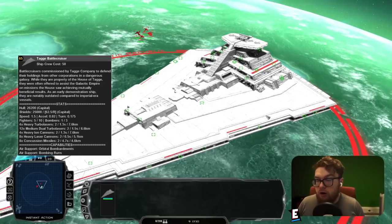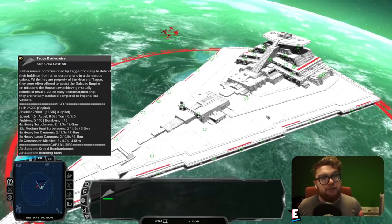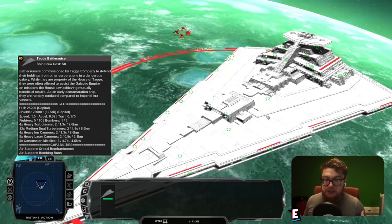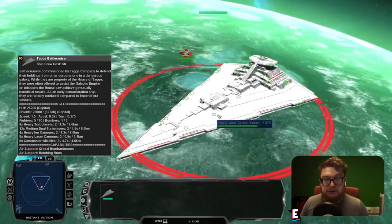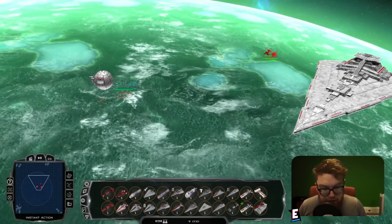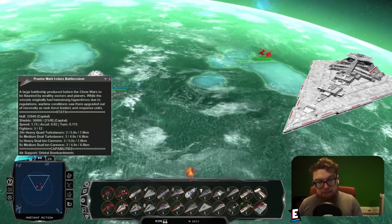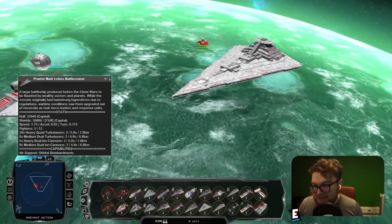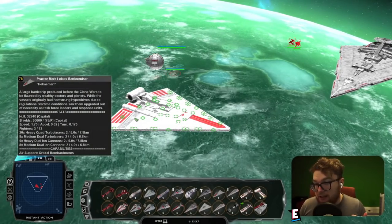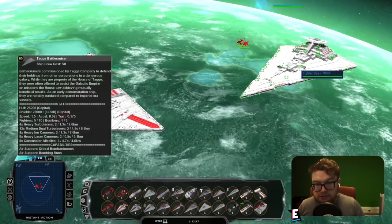There is also ion cannon damage spread across the hull — heavy ion cannon batteries here and there. There are only four on this ship, so while there's not a lot of ion cannon damage, the heavy ones at closer range can do a lot of damage to big ships. For hull and shields, very impressive for a ship of this size, but ultimately there aren't a lot of hardpoints.